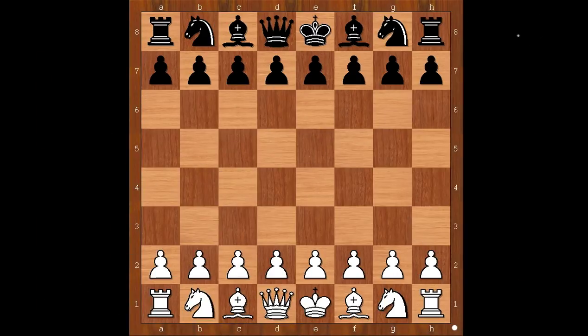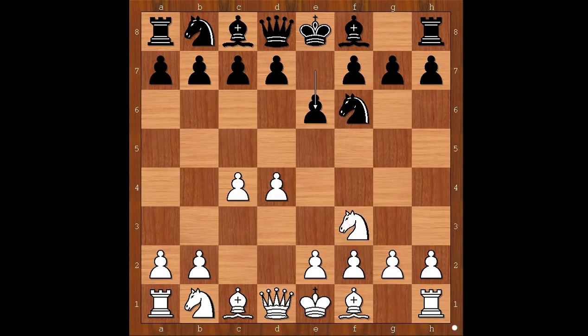Mikhail Tal had the white pieces and he started with d4. Hans Hecht played knight to f6, c4, e6, knight to f3, b6, knight to c3, bishop to b4 — the Nimzo-Indian Defense.